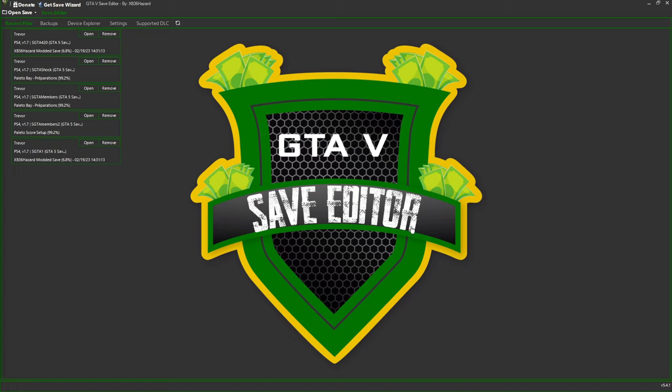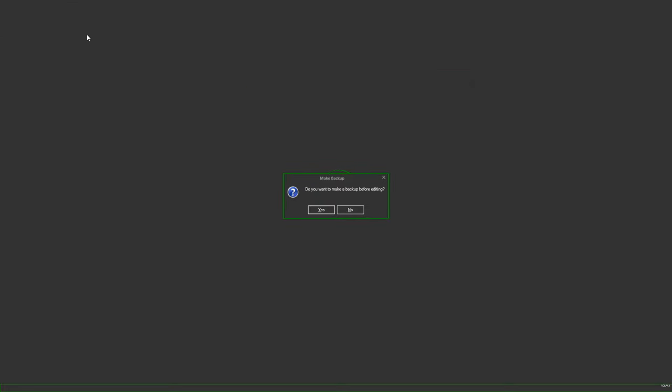Now we've gotten Save Wizard set up, we're gonna go ahead and jump into Save Editor. If you don't know how to download Save Editor, go watch one of my videos — I have a couple on how to download Save Editor. Just make sure you're downloading the most recent version, which is 5.5.4.1. Once you open it up, you'll probably need to go up here to Open Save and open up your save. Also, if you need help feel free to join the Discord — the link will be down in the description. We'll gladly pass off a DMO save to you if you want to make a backup.